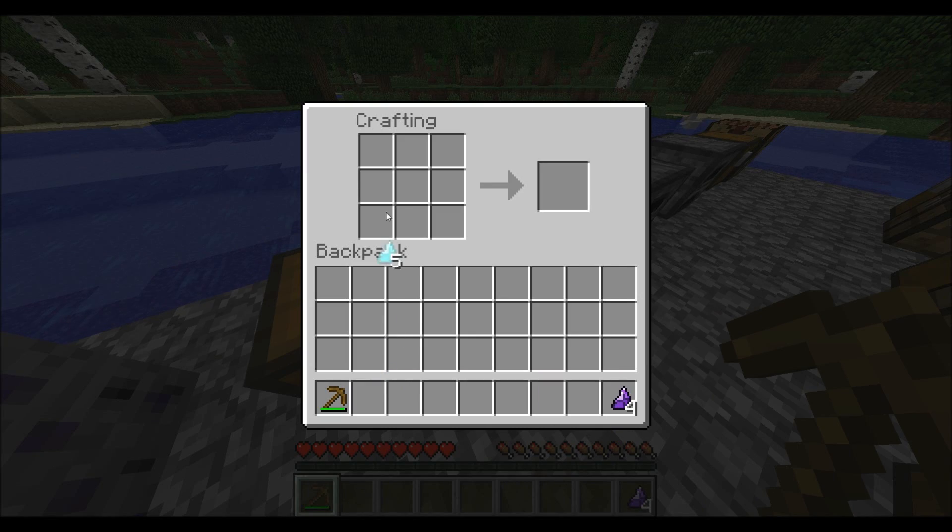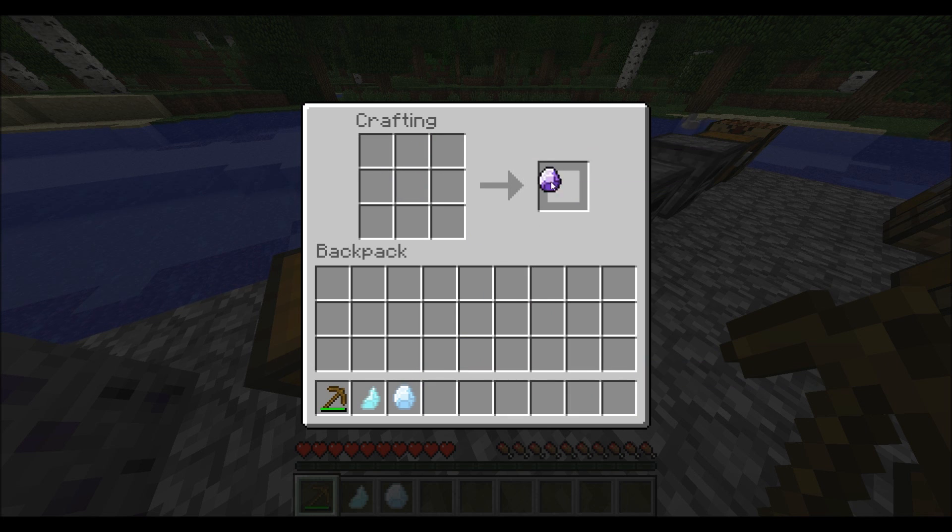If you put four holy crystal splinters into a crafting table, you'll get a holy crystal, and four unholy crystal splinters will give you an unholy crystal.